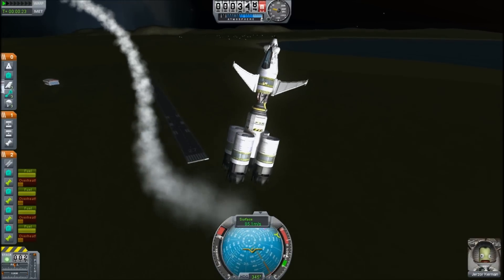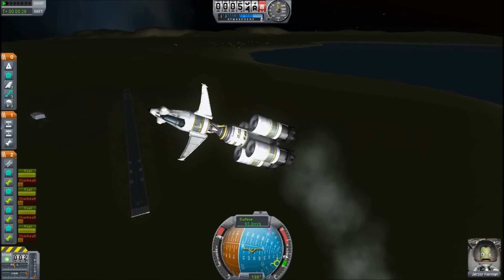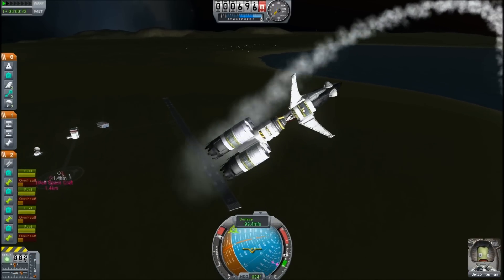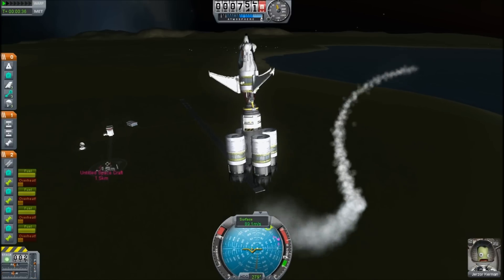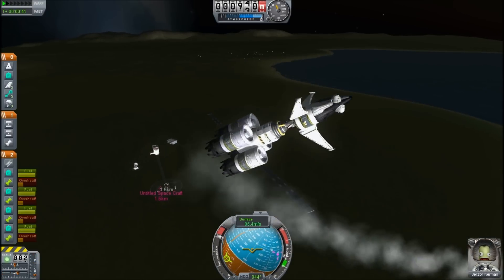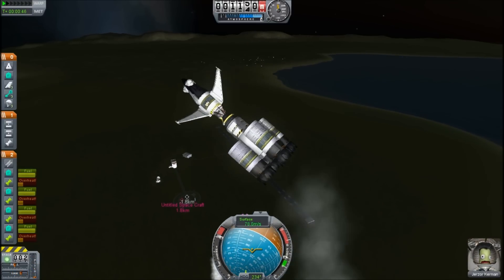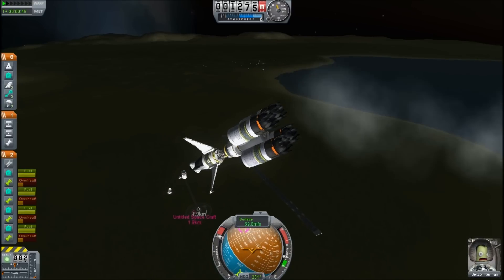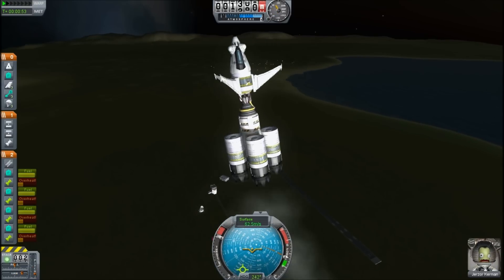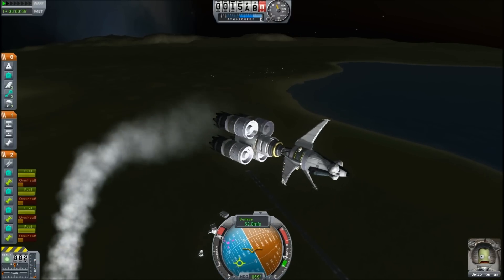I'm kind of keeping this pointed upwards. This is so hard to fly. It's only stable when it's flying in reverse. But it's got plenty of fuel and I haven't crashed it yet. If I could just keep it pointed the correct direction, I might be able to get it to go somewhere. I'm still gaining altitude.